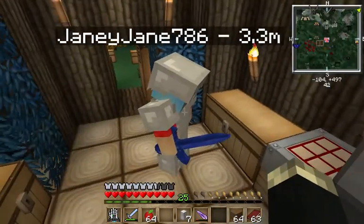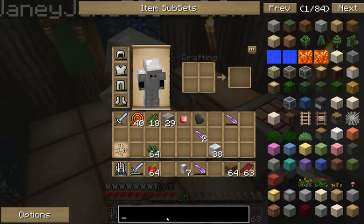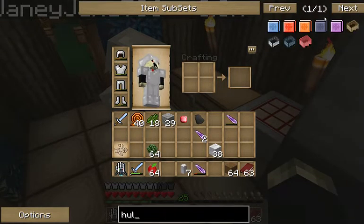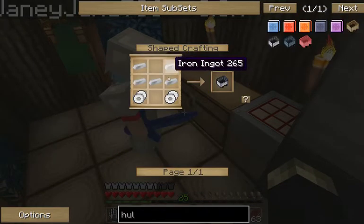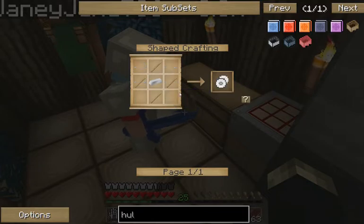Now we're on to the next step — there's quite a few steps. You need a hole. You don't need anything fancy, but a standard hole will do. So you're gonna need some iron, if you got more iron. I got iron.